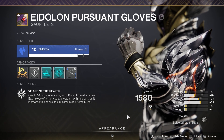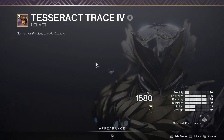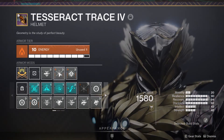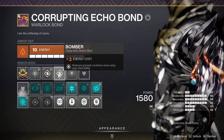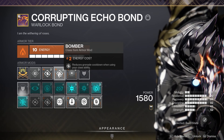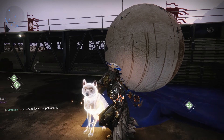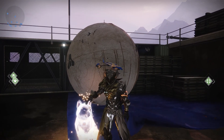As a default, work your armor mods around your stats and playstyle. If you like to throw grenades, use ashes to assets and bombers. If you want to be more melee-focused, use outreach and hands-on. Also, elemental well mods are very powerful right now and are a great way to keep your abilities up. Please let me know in the comments if there's anything else you'd like to know. Feel free to join the Discord for more in-depth discussion, and thank you all for watching — I'll see you in the next one.